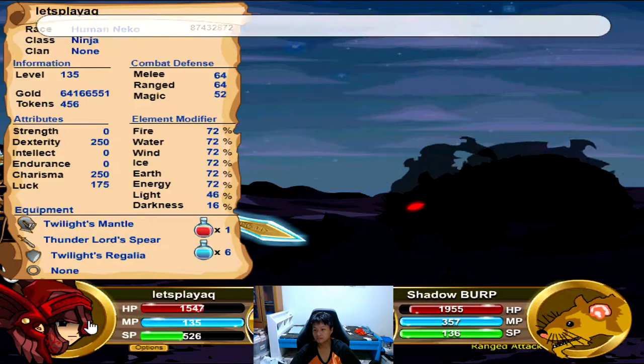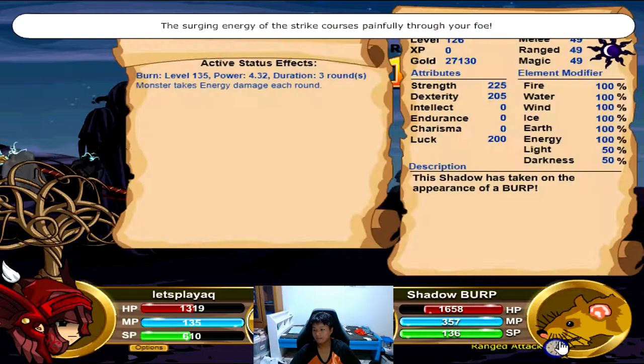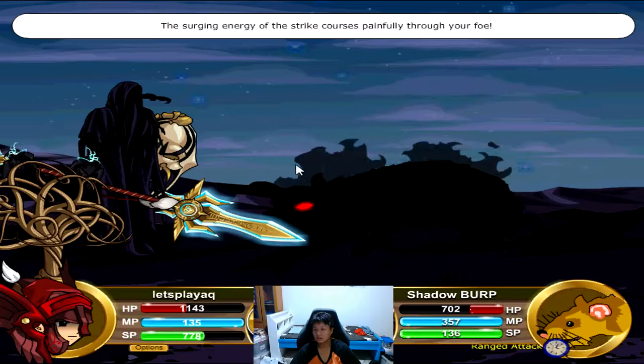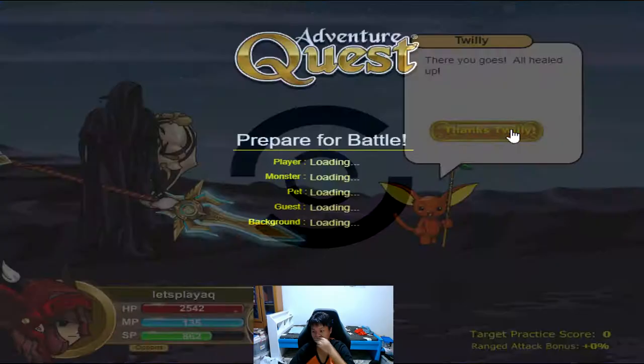Shadow Burp — this shouldn't be too hard as well. Light 46% — this is a pretty good armor that resists a bit of light and a bit of dark, so it's not that bad. We are burning him with the energy strikes. Excellent, we resisted that one. 6.96 — it's about 200 plus damage burn. 16.07, nice. Let's finish him, and we are done.